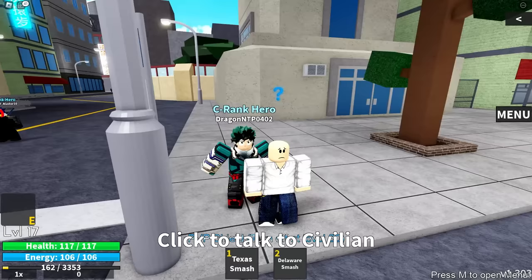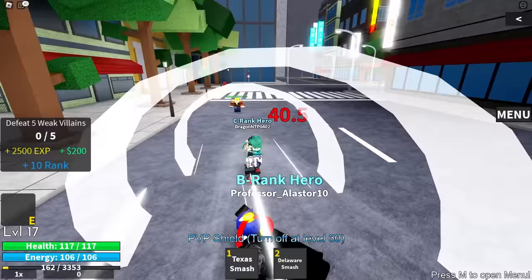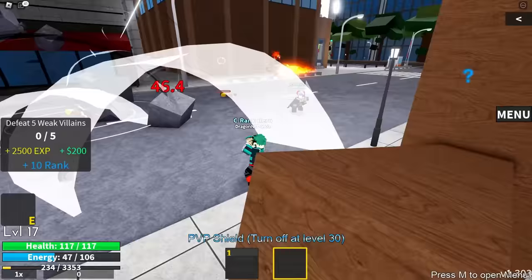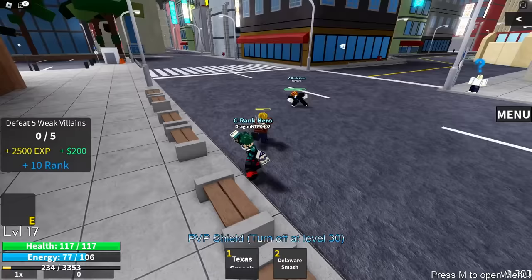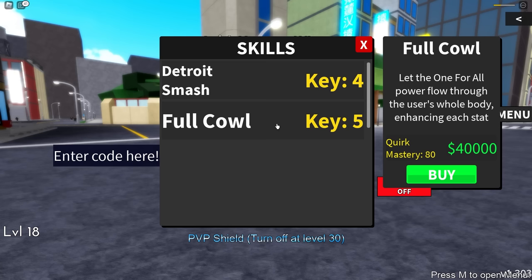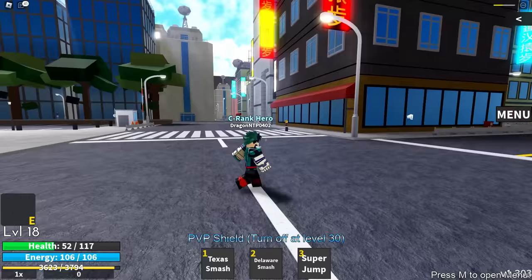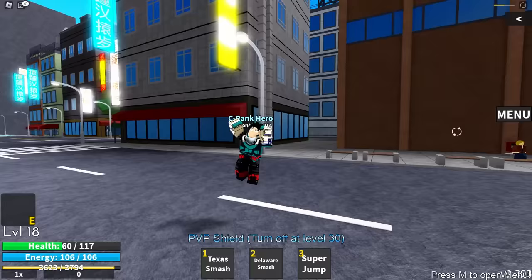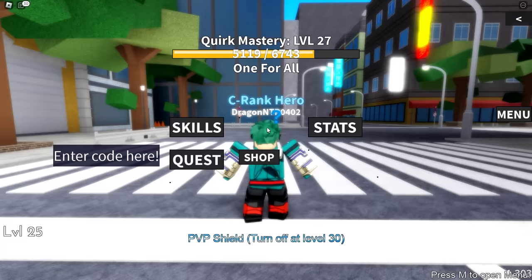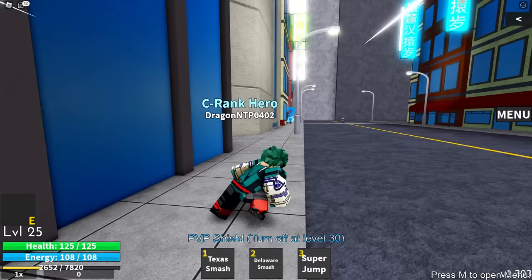Moving to the next quest with a lot of people around. I talked to a civilian — five weak villains, this won't be easy with so many players here. I'll just keep spamming Delaware Smash and Texas Smash. Let's go to skills and buy Super Jump. We have two more skills to acquire: Detroit Smash and then Full Cowling at level 80 mastery — Full Cowling will be very tricky to get. I'm putting more into strength to boost damage for bosses.